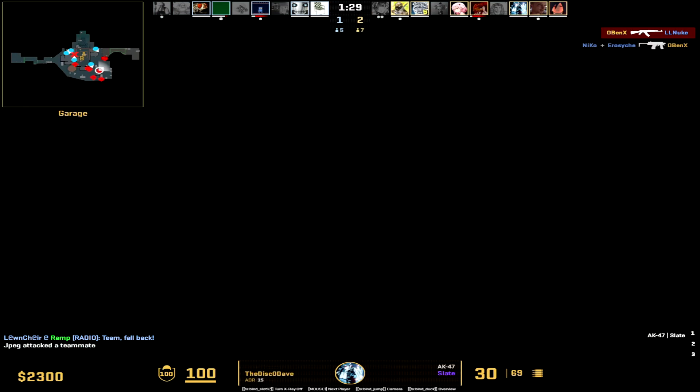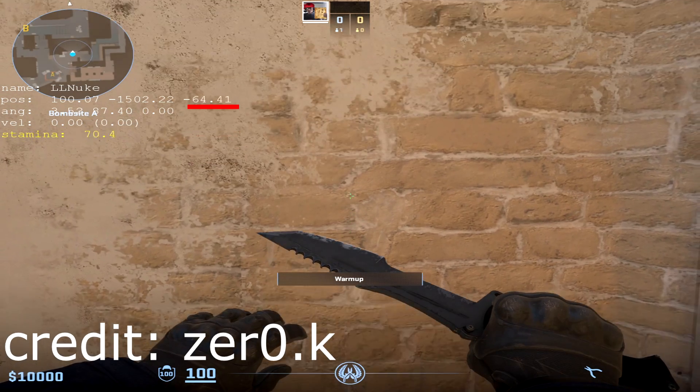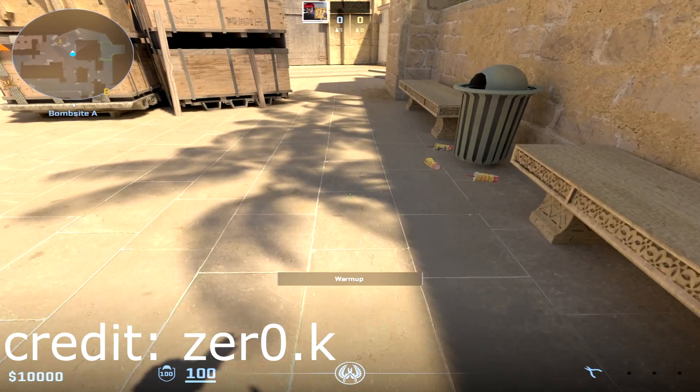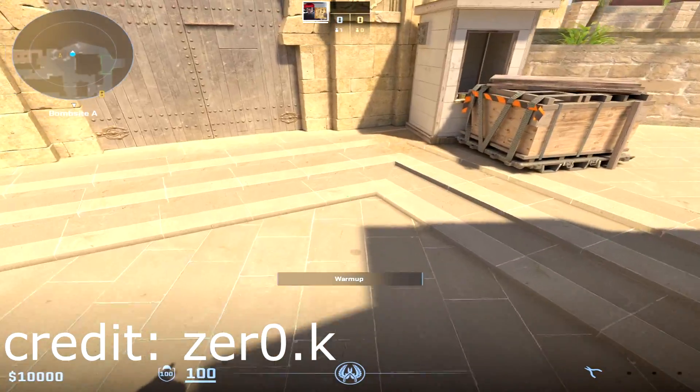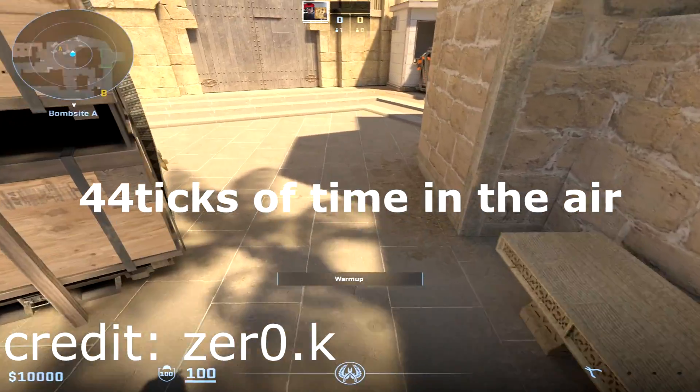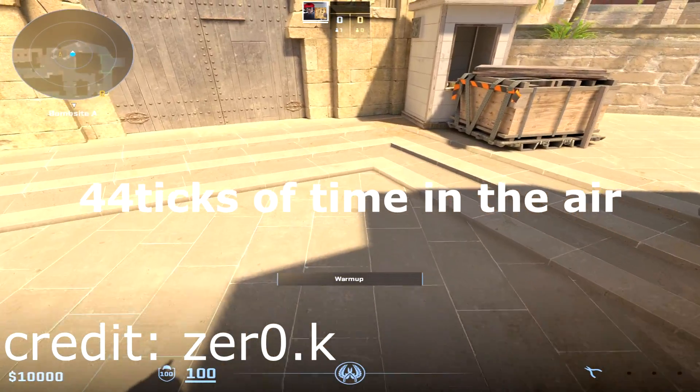Why does setting the FPS to 32 let you do this? Firstly, we must understand that CS2 runs off a 64 tick rate. I can prove this in the height of this jump, which is 54.64 units. Because jump height solely depends on tick rate, this proves we are running in 64 tick. Between a flat ground VHOP and CS2, there are 44 ticks of airtime. Because 44 is divisible by a factor of 2 and we set the FPS to 32, you can hit a VHOP 100% of the time.